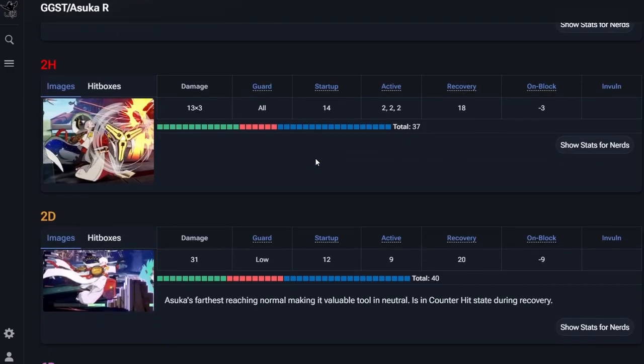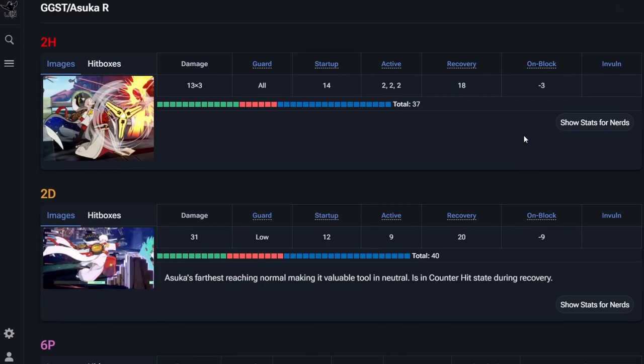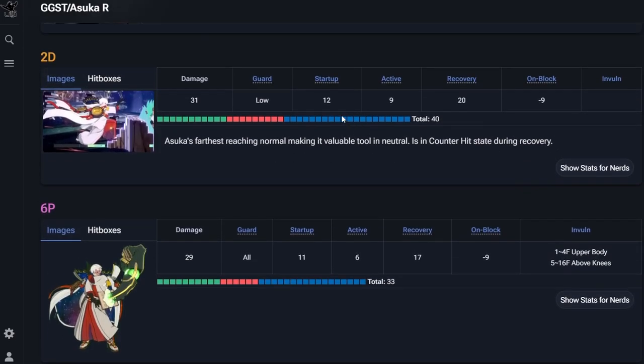2H is a cool spinning move — 14 frame startup, and it's only minus three on block, which is pretty good. Sometimes I would go for this on block in anticipation for a combo because it's really good for combos, but then accidentally not cancel it. Knowing it's minus three, it actually wasn't that bad — I was very safe in those situations.